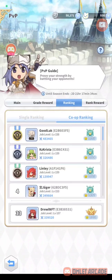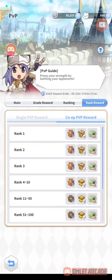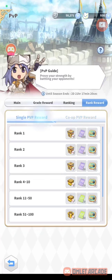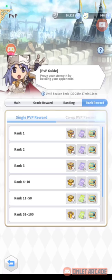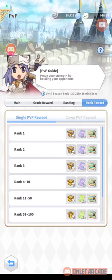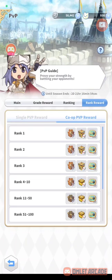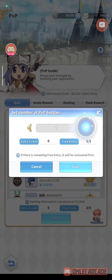Currently we are focusing on Co-op Ranking because the Co-op rewards are better. If we manage to reach the top 10, we can get a Top Gear Box and Advanced Card Box, compared to single PVP which only gives an Advanced Card Box and Card Upgrade Ticket. I think the single PVP reward should be updated to level 130 cards, because level 100 is very low at the moment. That's why I focus on Co-op PVP instead of single. Let's test our build — good luck!